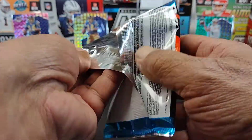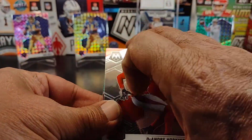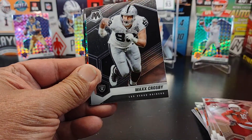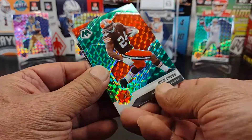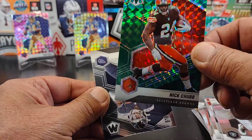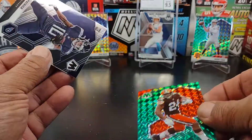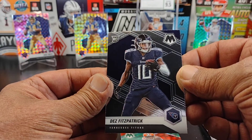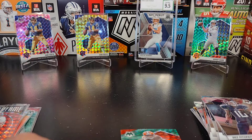Last pack. We got our red exclusive out of the way already — got some parallels, got some color. DeAndre. Max Crosby, who had a heck of a season this year. Got a Nick Chubb — green parallel right there. And we finish up with a Dez Fitzpatrick rookie card. That's the box.